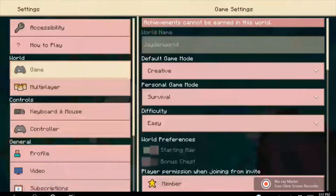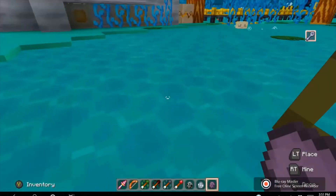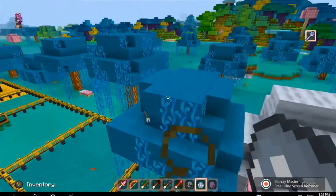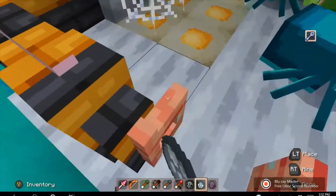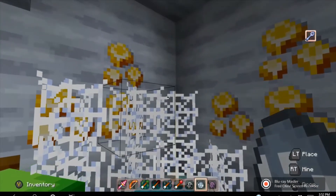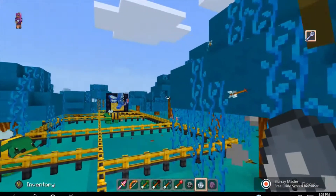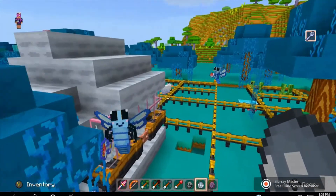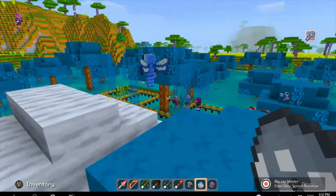I'm going to switch to creative mode. We're back! Let's do the vex. The vex fly away so let's put them in here. These are the vex — they went right through a wall! Apparently walls do not matter for these guys. They look like a fairy butterfly type thing.